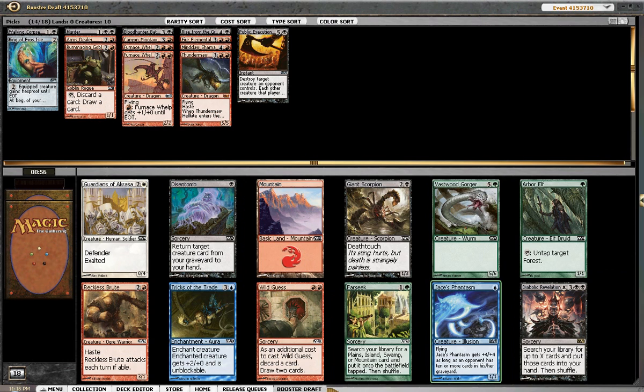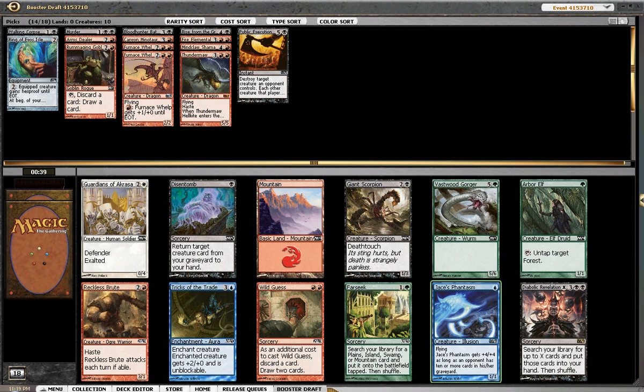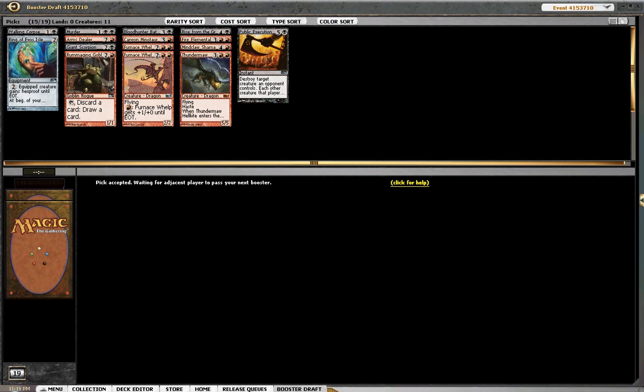Now, this is interesting — I am kind of bomb-heavy. I don't think I'm very aggressive. We do have a bomb, so paying six mana for a Thundermaw Hellkite might be worth it. But I think I'm a little bit more defensive, so I'm going to take the Giant Scorpion over the search and the Reckless Brute. If we were sitting here with a deck that wants to play an early game, I would have probably taken the Brute. If we were in blue-black, I would have probably taken the card search. Let me know what you would have done there.